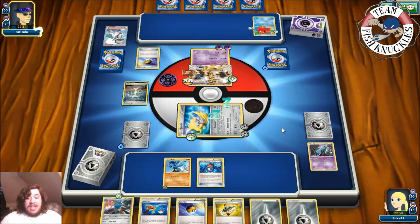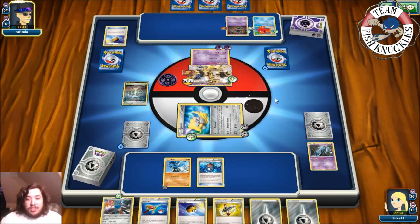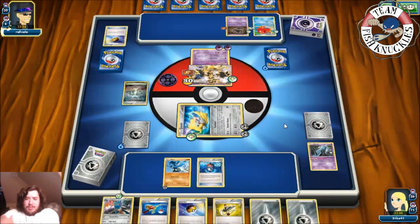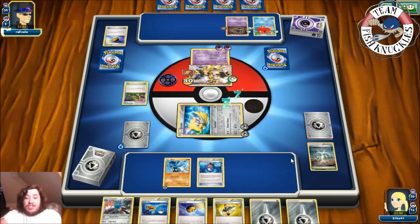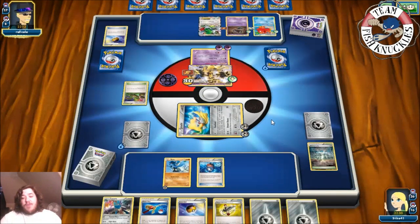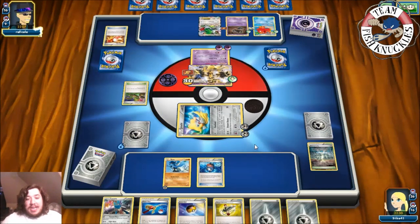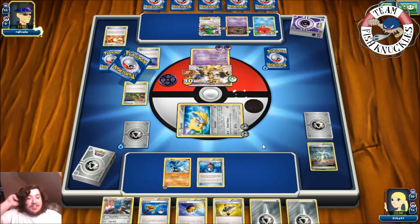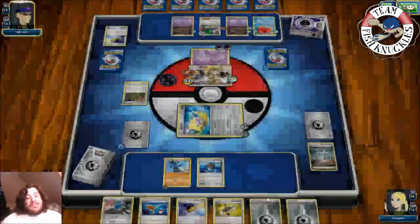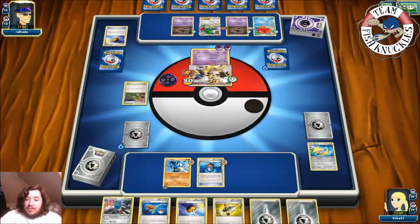Phantump comes down. Muscle Band to the Phantom. Looks like we might see a Silent Fear doing 30 everywhere — draws from Abyssal Hand, Dimension Valley coming down. A Shaymin comes down — now we might get our target. Trevenant has 130 HP. Another Trainer's Smell and another Love Ball — another Phantump coming down. Things are looking great. Tree Slam — doing 60/20/20 — knocks out Jirachi. To our turn, onto Riolu — let's take a knockout.